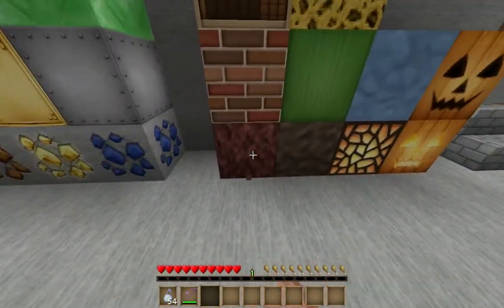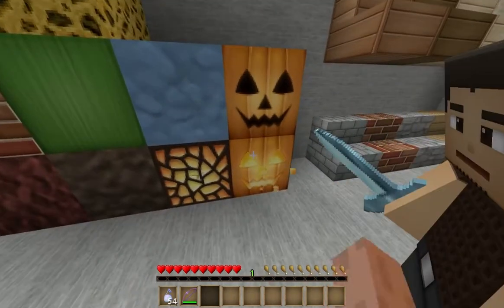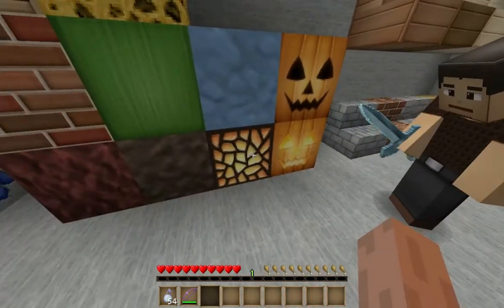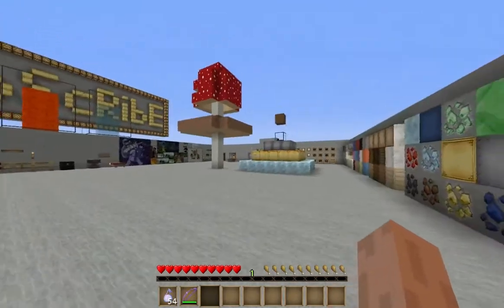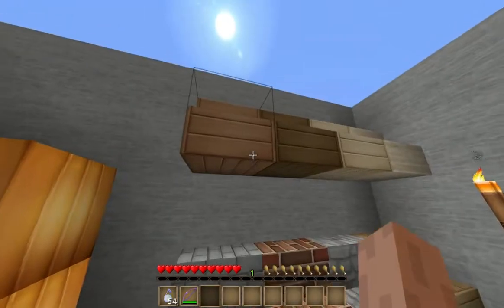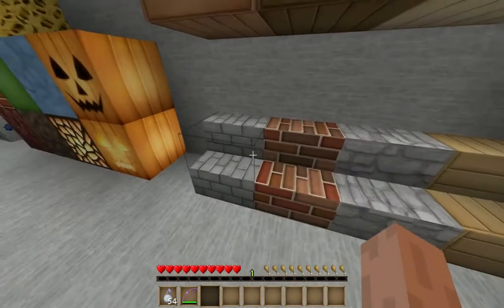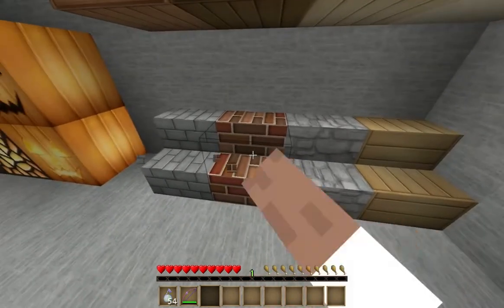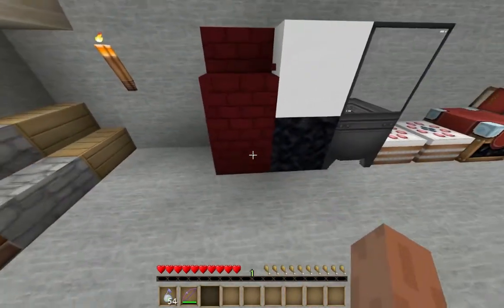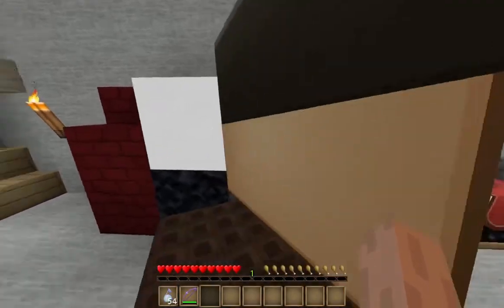Bookshelves, sponge, brick, melon, clear pumpkin, nether brick, soul sand, glowstone — or lightstone as people call it. Wooden stairs, sandstone stairs, brick stone stairs, stone brick stairs, nether brick stairs, cobblestone stairs, and wooden stairs.